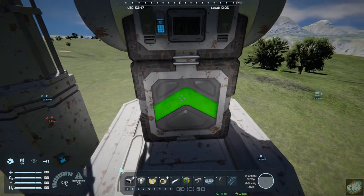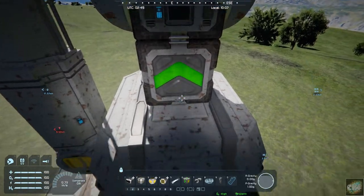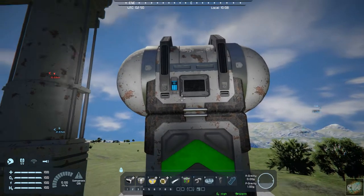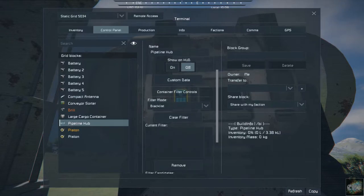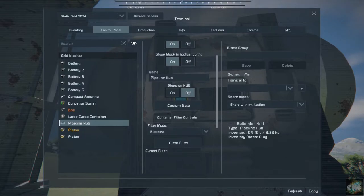I've also got a conveyor sorter set up to drain all. This sorter will pull everything out of the cargo bin — that's what has worked best for me. You have options in the hub to set up blacklists and it should pull things out, but I've always found that setting up a sorter works pretty well.